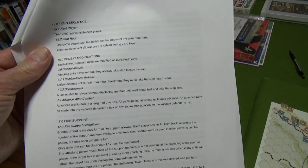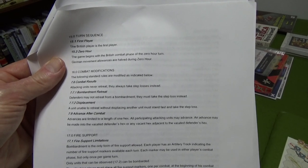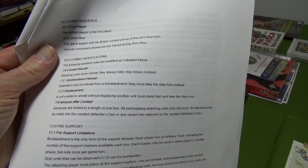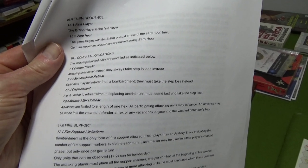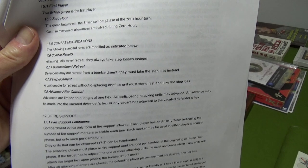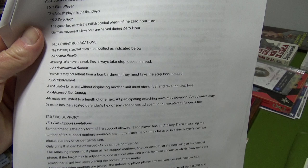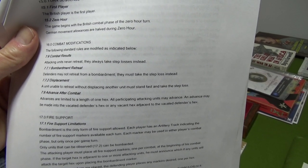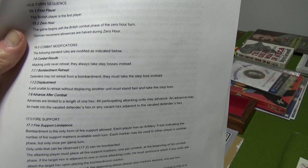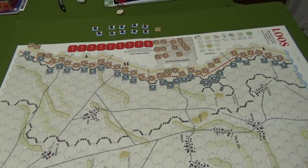Defenders may not retreat from a bombardment — they must take the step loss instead. Displacement occurs when you have to retreat and may cause overstacking. A unit unable to retreat without displacing another unit must stand fast and take the step loss. For advance after combat, an advance may be made into the vacated defender's hex or any vacant hex adjacent to the vacated defender's hex — I thought that was neat.